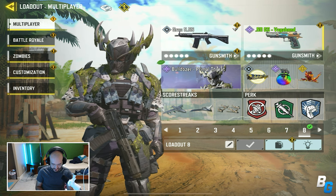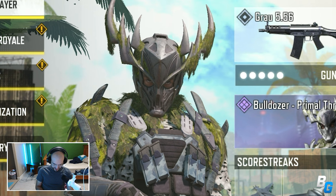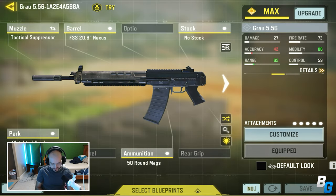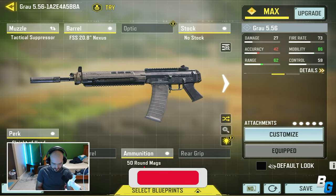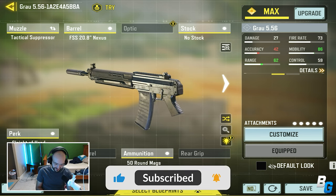This is one of the new skins - the Bulldozer Primal Threat - and this guy just looks like he wants to kill people, that's all he wants to do. The Growl is also the new AR that's in the game, and this is the class that I was using.